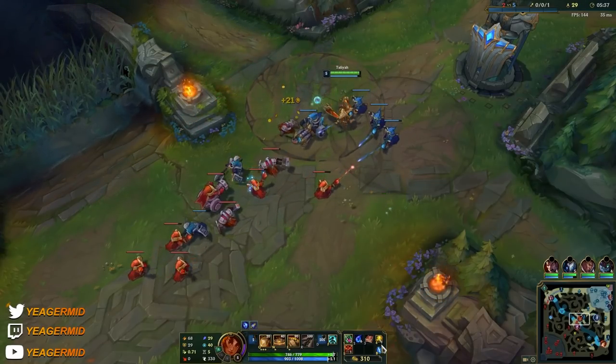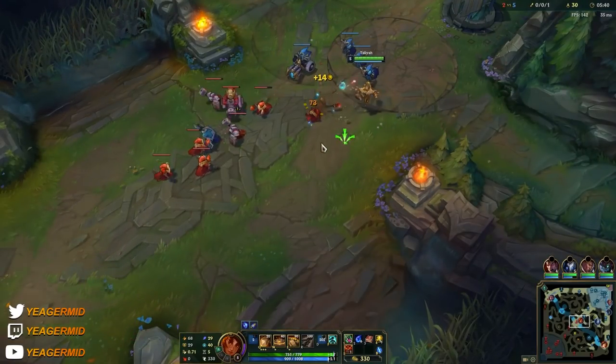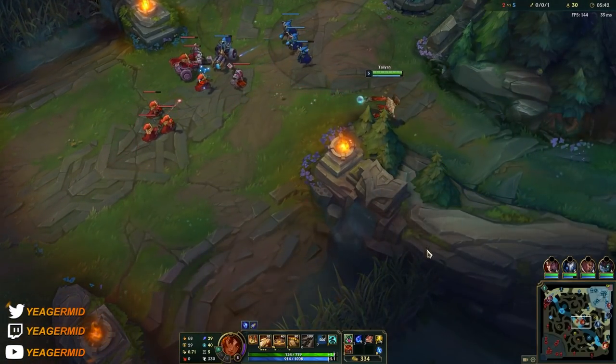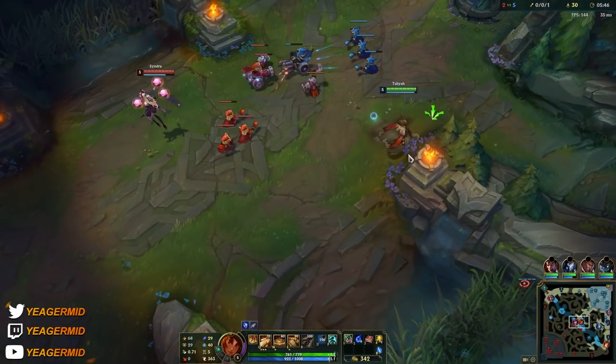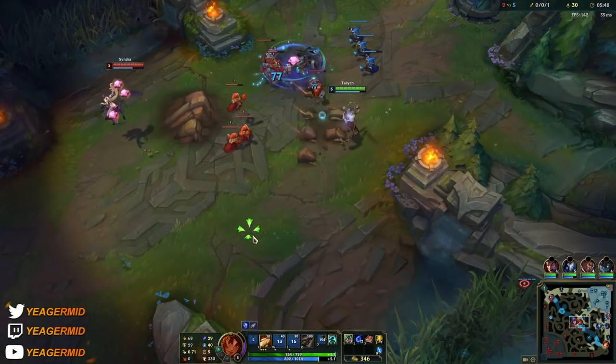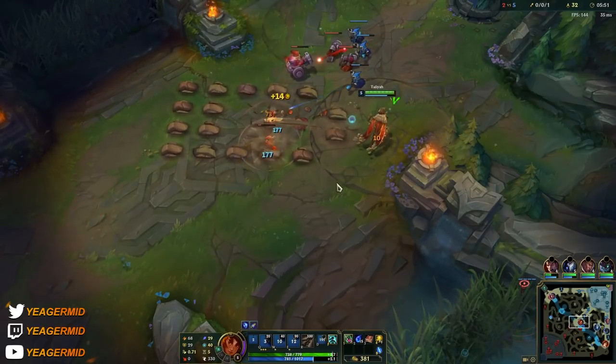I saw this Syndra roaming bot lane, so I'm setting up a freeze here. That makes sure she lost a couple of minions. That's how you punish people when they roam without setting up the wave in advance. If you do have time, you can shove in the wave and try to take tower plates.